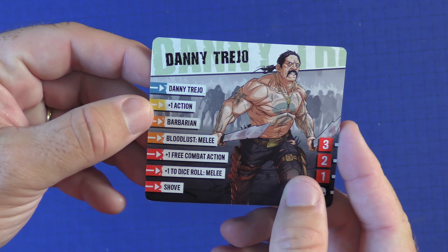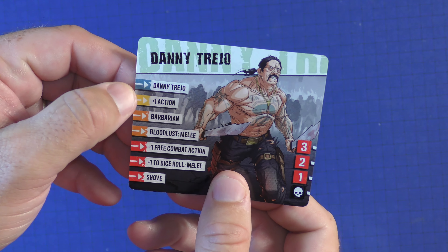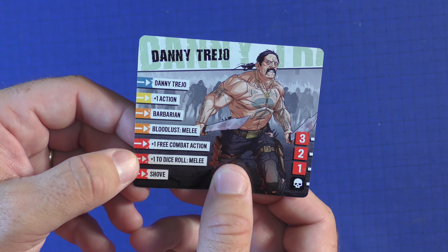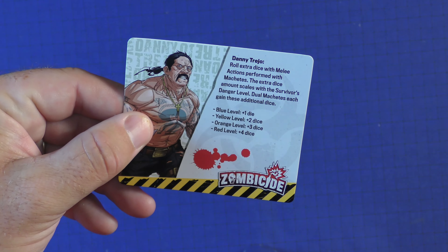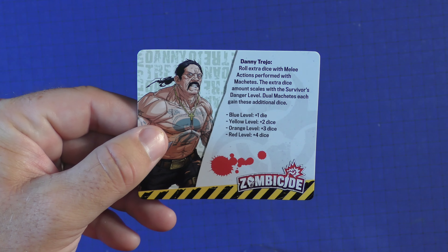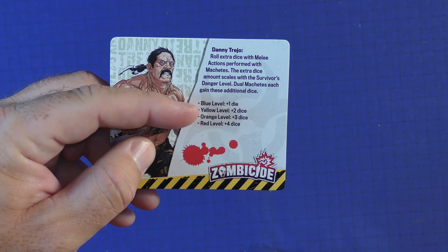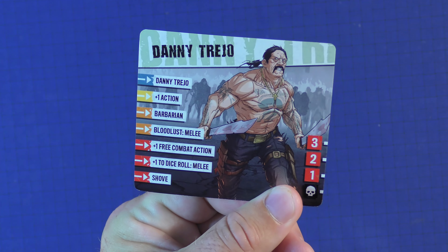Here's his card if you want to play as him — you can see it's double-sided. You're going to have Danny Trio, which is him: an action, a barbarian, a bloodlust, free combat action, plus one to melee actions, and a shove. You put him over, you find out you roll extra dice with him, so you're going to be a little bit more powerful than some of the other ones. The extra dice count scales — that's on the back of the card. And who does not want to be him? It's actually him, not a parody. That's pretty cool.